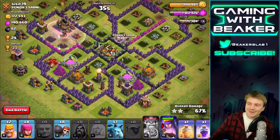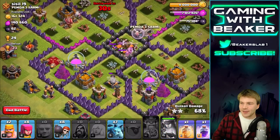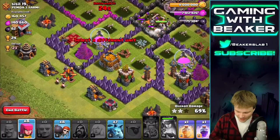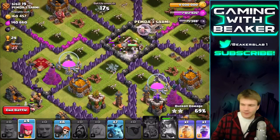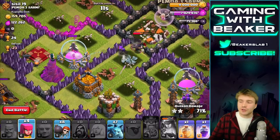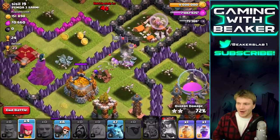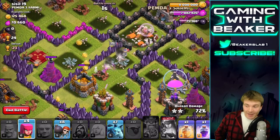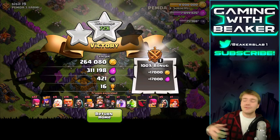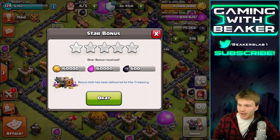We're not gonna get all the loot - it's looking rough. I accidentally hit the queen ability but that's okay. If that air defense hadn't shot our healers we'd be doing a lot better. Queen, get out of that hole and get us some more loot - come on. She's gonna get these two storages and then we're probably gonna peace out. One healer is doing surprisingly well - it's actually keeping her kind of alive. All right, what did we get? Not bad - we got over half a million combined loot!